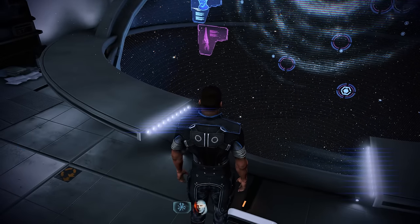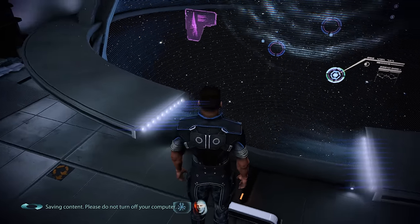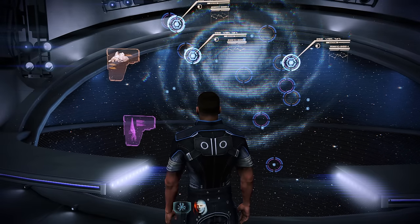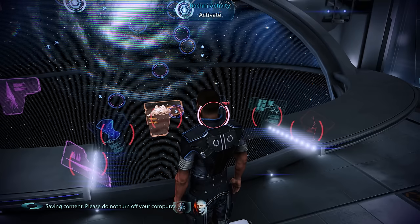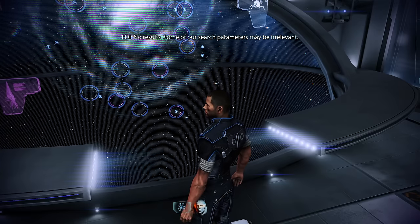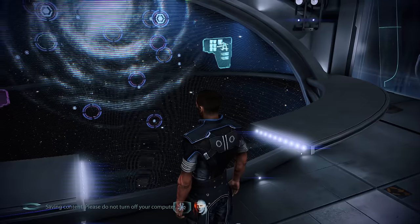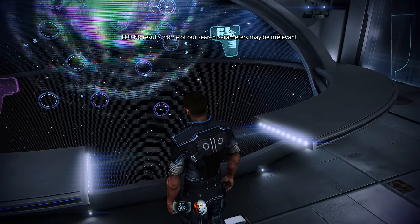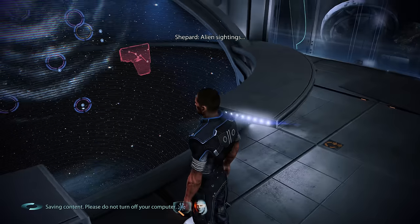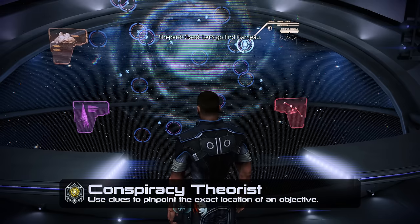Applying filters on the galaxy map: Prothean artifacts — five possible systems. Element Zero deposits — three possibilities. Rachni activity — no results, some parameters may be irrelevant, still three possibilities. Blackout crimes — no results, still three possibilities. Finally, alien sightings — we have a match. The galaxy map is marked. Let's go find Garneau.